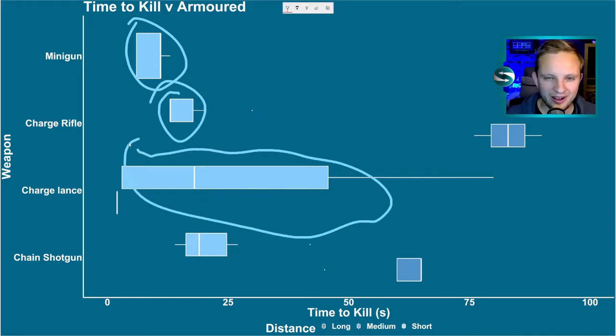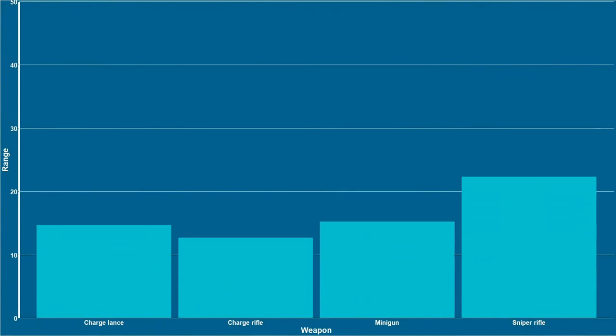Zooming in on the short range, you can see that with the charged lance there's a chance you might kill somebody immediately, but the minigun is way more consistent for all the pawns than both the rifle and the lance. The lance is a bit of a gamble with average pawns. So are charged weapons rubbish? Well, not quite. You might say you want to use the charged lance to pick things off at range — but actually the sniper rifle has much better range, and as we've shown in previous tests, it doesn't do that much damage consistently either, because you've got a low chance to hit with the charged lance.